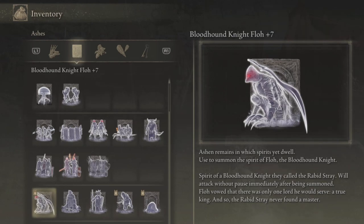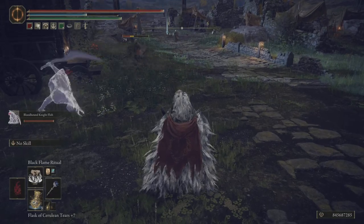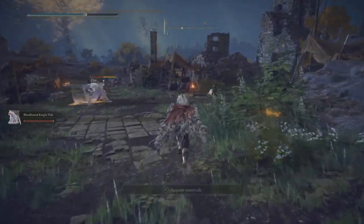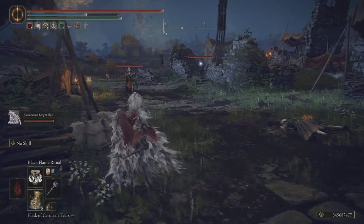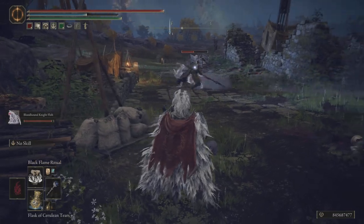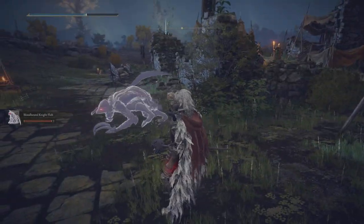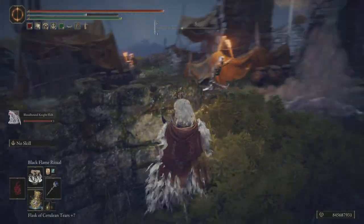This is an ashen remains, which means spirits yet dwell — used to summon the spirit of Floh, the Bloodhound Knight. Out of all the ashes that I've seen, he has the best moveset. That teleportation dash is just phenomenal. I only got him up to rank 7, so I went over to where we always do our testing, targeted the enemies, and just let him do work — and he did work. The animation when he teleports is just sick. I would hate to fight him as a boss — a bigger boss that's teleporting around would be devastating. It's very welcoming to have this guy on our squad.